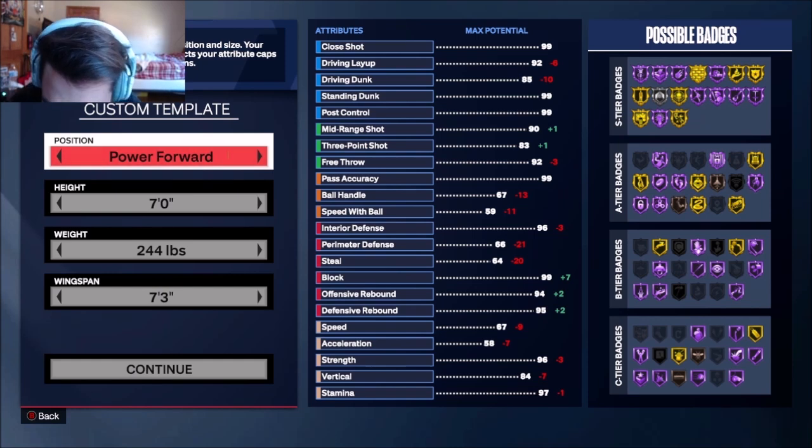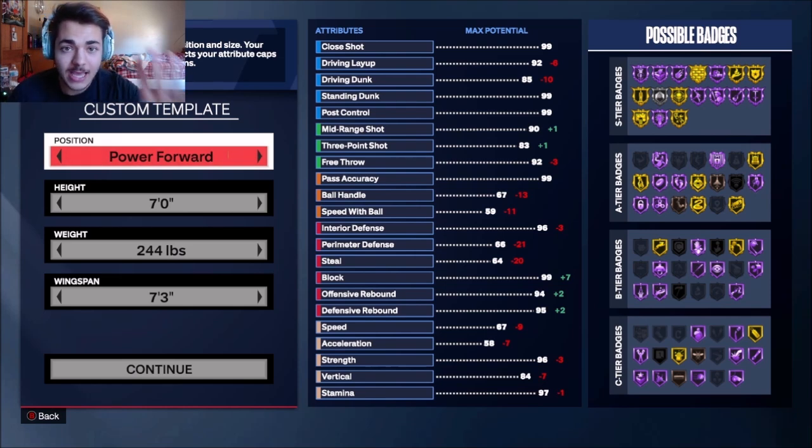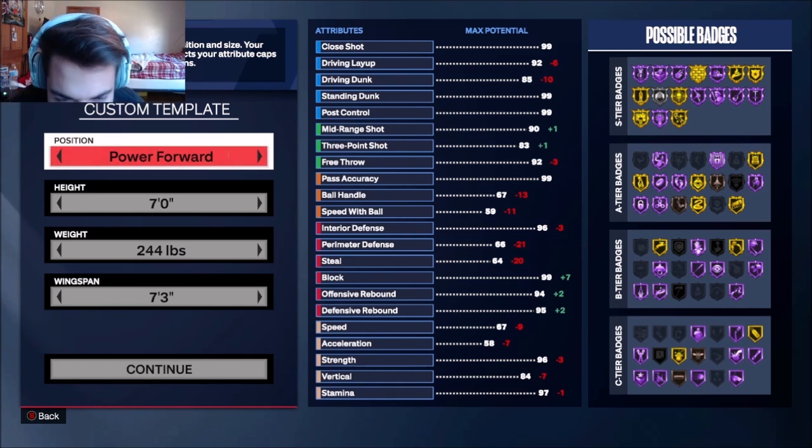You gotta listen to me on this, you gotta build this build. I replicated Dirk's height, his wingspan, his weight, and I got all the badges correctly. This is the best post scorer build on the game. If you guys enjoy, hit the subscribe button, hit the like button — we're back on my Christmas break, let's get into it.